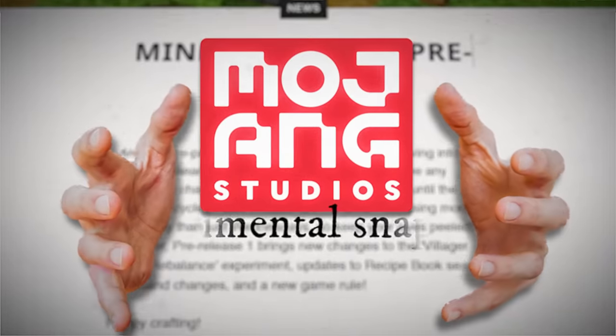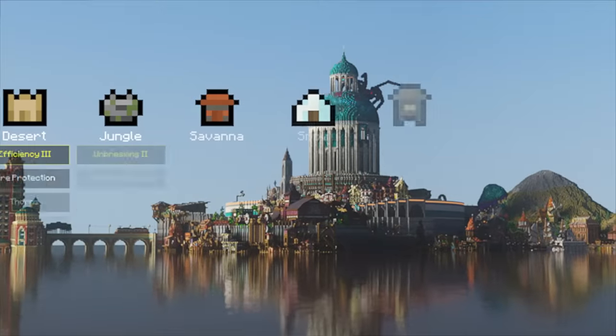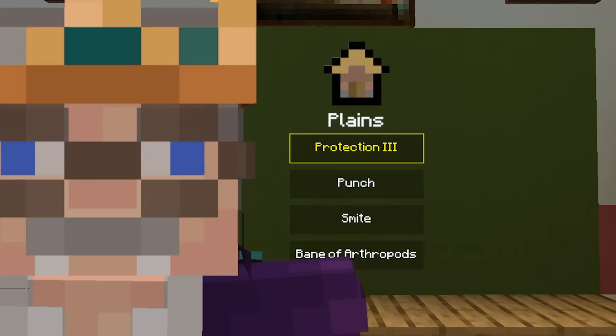But Mojang recently released an experimental snapshot that gives villagers a big nerf. Now you can only get certain enchanted books from villagers depending on what biome they're from. And my superflat world has exactly one biome - plains. And let's just say the enchantments it comes with are pretty plain.